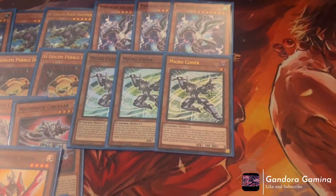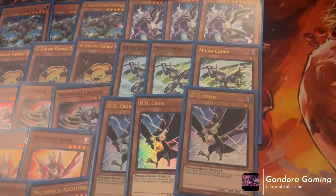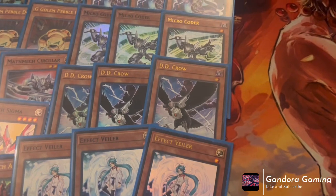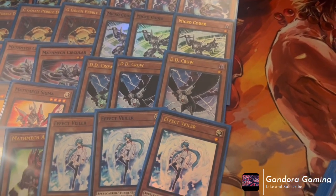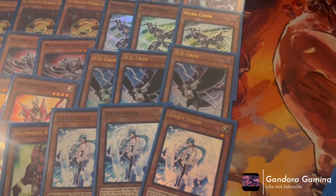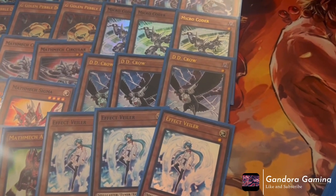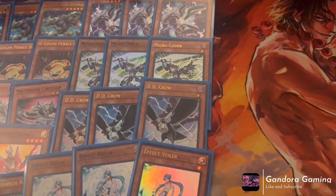Since we're locked into Cybers multiple times in this deck, we are playing three DD Crow and three Effect Veiler. We can't play Bystials in this deck anymore — well, we never really could honestly. The idea was they're just Link fodder, but the issue is we're locked into Cybers a lot and Bystials aren't Cybers. DD Crow and Effect Veiler is our best way to go. If going against the meta, you can swap Effect Veilers for Ghost Mourners, but both DD Crow and Effect Veiler are not once-per-turn, so having multiples in hand is solid.